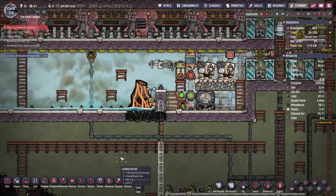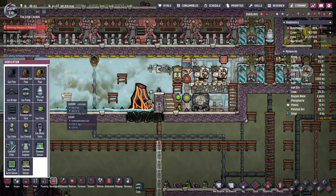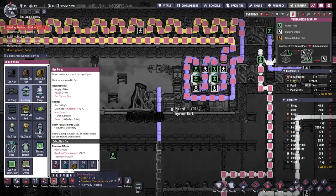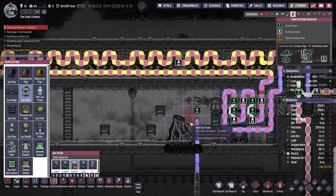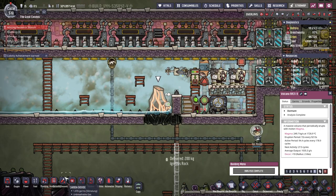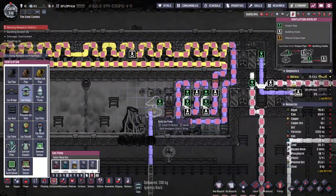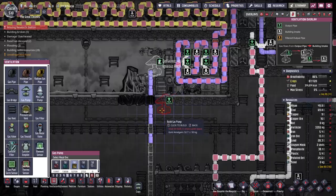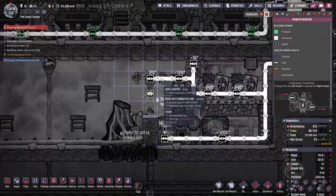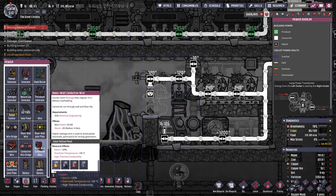What are we at? A hundred and twenty-two degrees. This can go to a hundred and twenty-five. If there's an eruption it'll take damage from overheat, but we've got twenty-seven cycles until that happens and we've got no steel. So let's just make it out of gold amalgam and connect like so with copper.